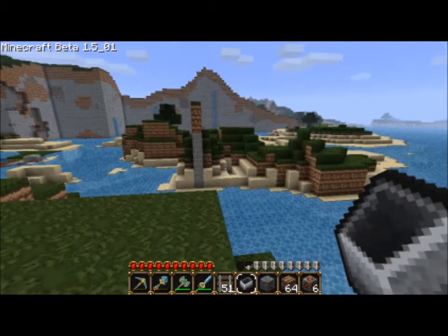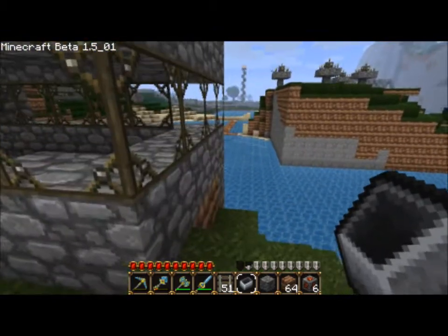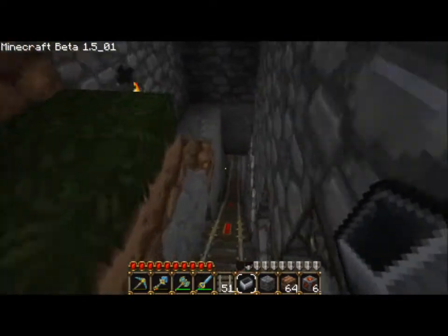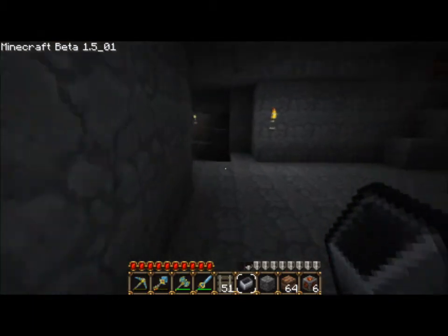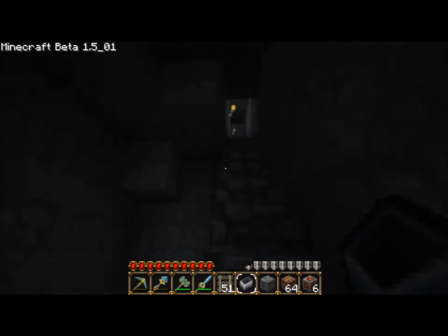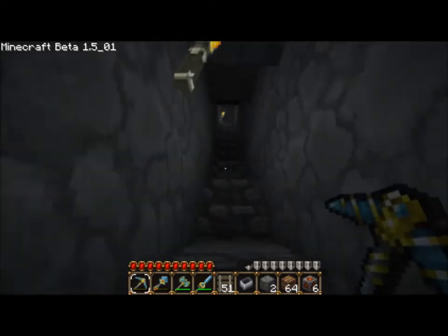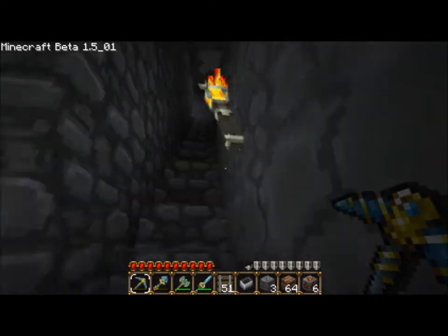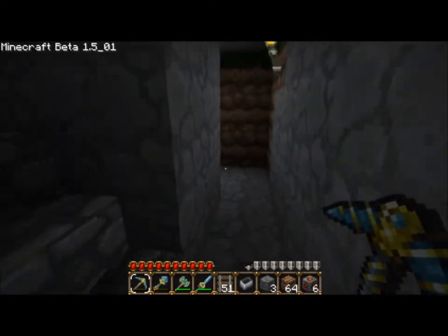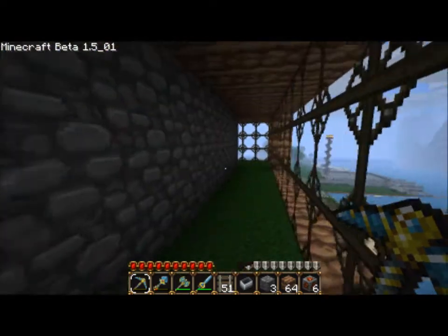I'm thinking I might bridge over and see if I can find some new chasms underneath that island. There's also — I haven't been through it recently, but I believe it's this way. If you follow this, it takes you into a stair, which leads you up and into this hallway, which you might recognize from last video. This is the way that I made into the viewing lounge.